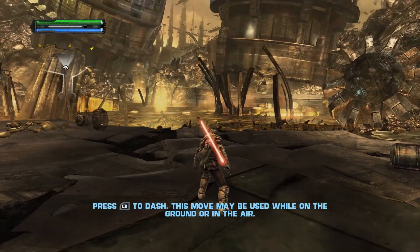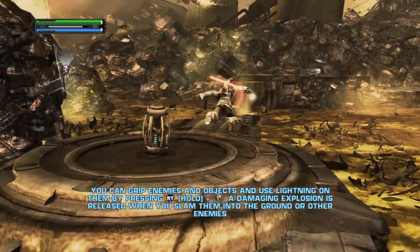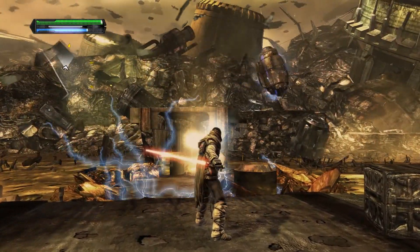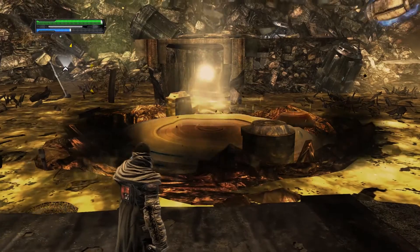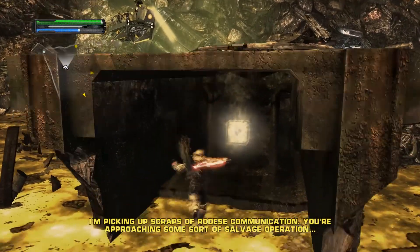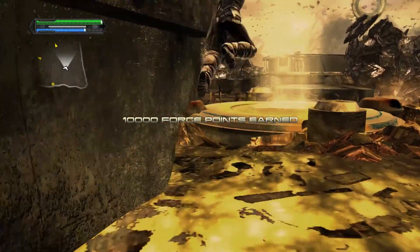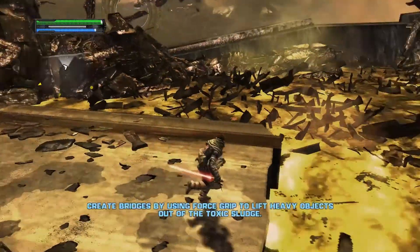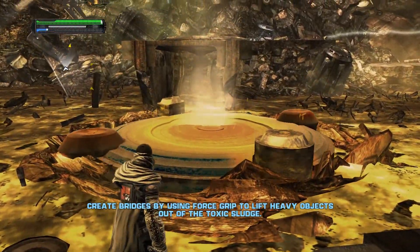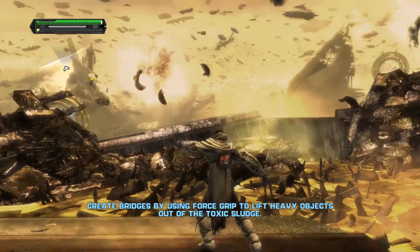The level 1 Force Lightning is pretty damn naff, shall we say - it's pretty awful. You can only shoot out one burst of electricity and it's not that good. But you've got to be careful because there are all these enemies coming up, like these scrap guys. They are very weak to Force Lightning, so it's still wise to use it even in its ultra weak form - it still stuns them for a little bit.